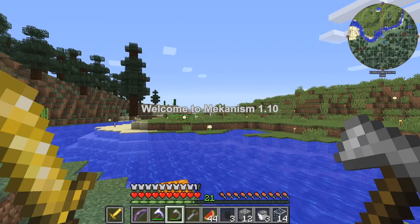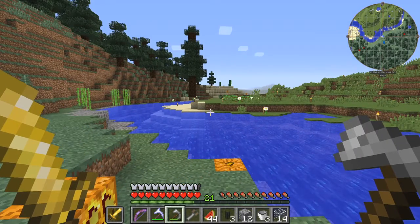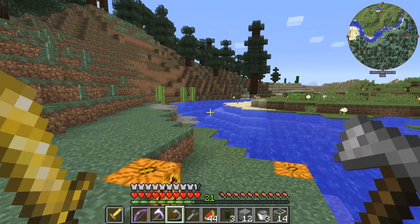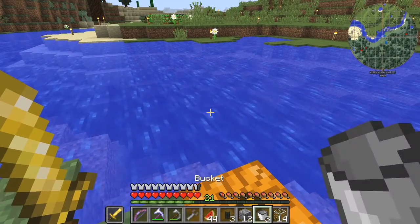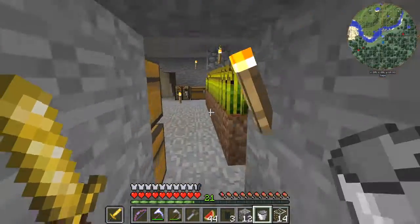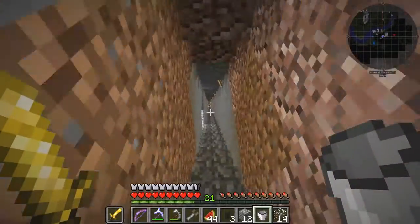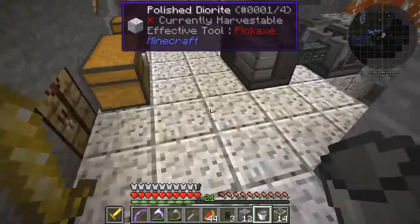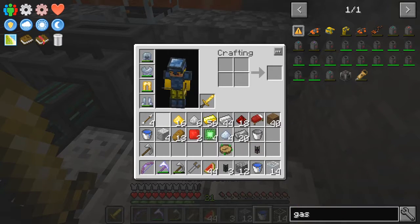Hello everybody and welcome once again to Mechanism 110. Today we need to do some more work and get some pumps going. We need to make a pump and we need some water. Last time, if you remember rightly, I managed to fill up the water tank with some stones. Let's just put those two buckets of water back down in here.